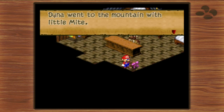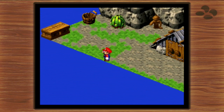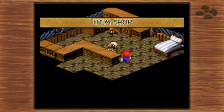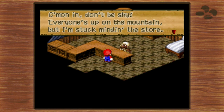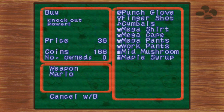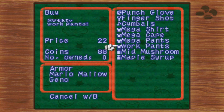Moleville NPCs tell us that Dino went to the mountain, but a star crashed into it and now they're trapped. Some children have gone missing in the mine. Keep this bucket in mind for later — it'll become important after a point. Here is the item shop, and we have a whole bunch of new pieces of equipment: a new weapon for Mario — the Punch Glove — a new weapon for Mallow — Cymbals — and upgraded shirts, capes, and pants. What you actually want to buy is three sets of Work Pants.